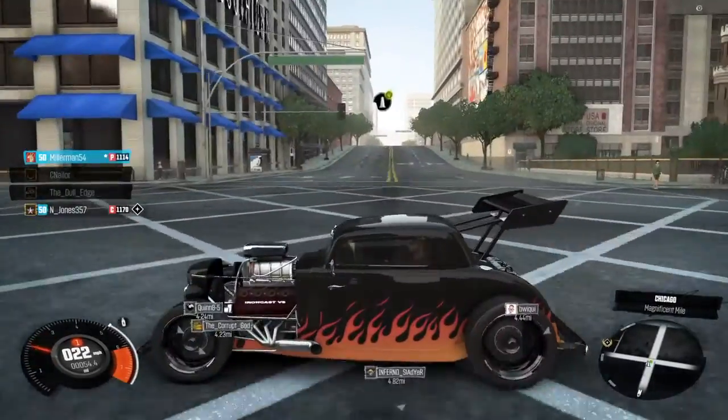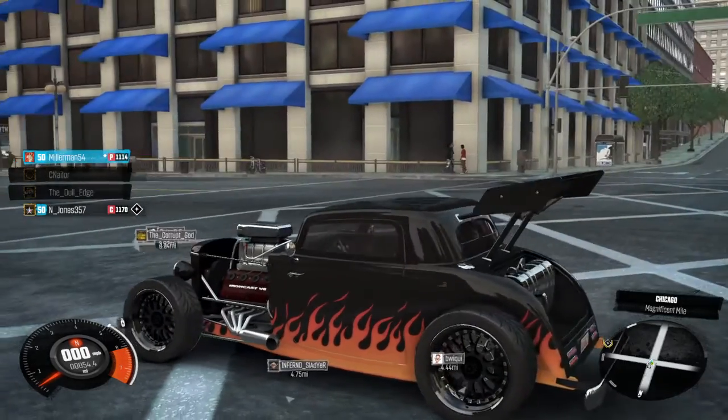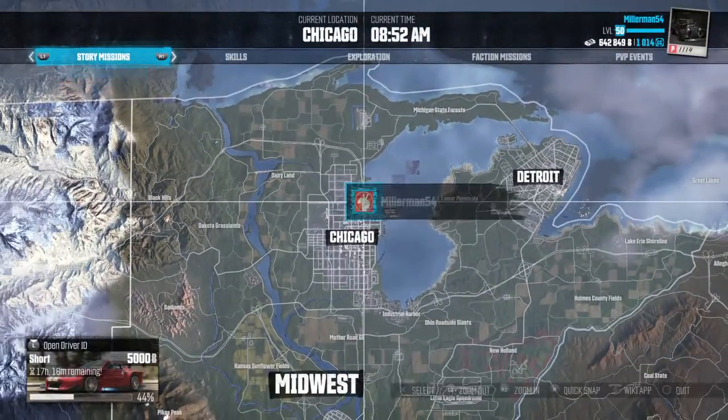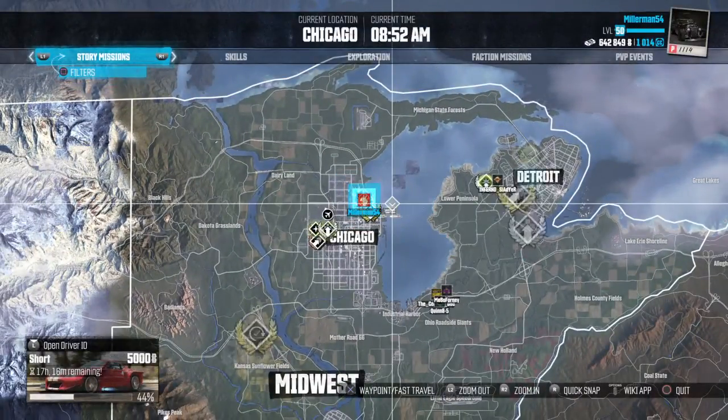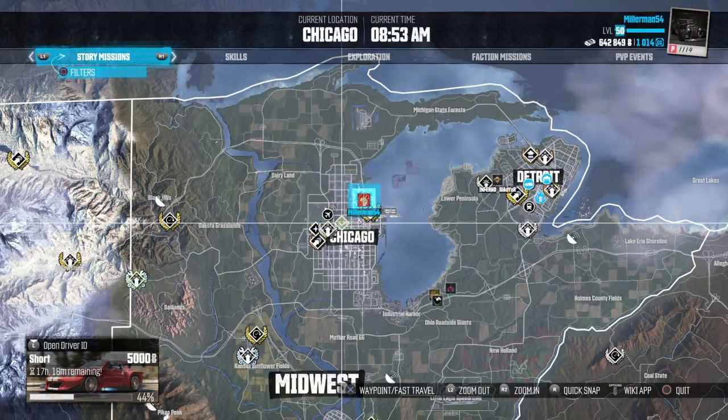Now as you can see in that right corner, there's that little white kind of cone with a check on it. So those things are called landmarks, and whenever you go on one of those or discover one of them, you get $2,000.